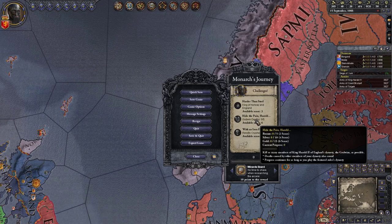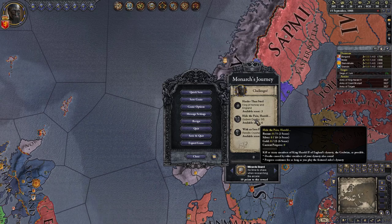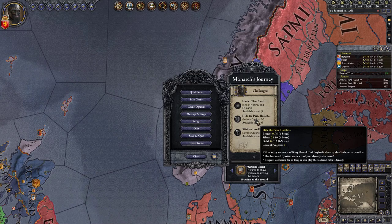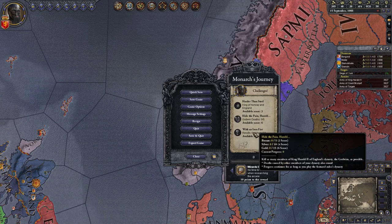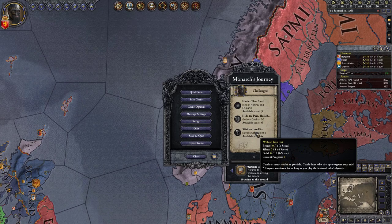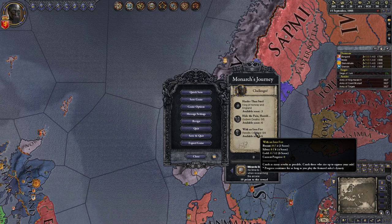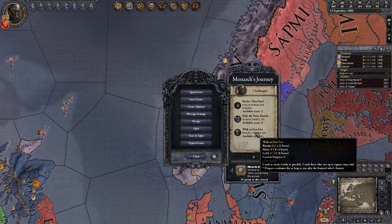Dynastic, 'Hide the Pain' — lovely. 'King': as many members of King Harold the Second of the English dynasty, the Good Winds, as possible. Deaths caused by other members of your dynasty also count. So this one we can only do with him. Oh no — they're all dynastic! That's a good starting point. 'Crush as many revolts as possible' — all right.